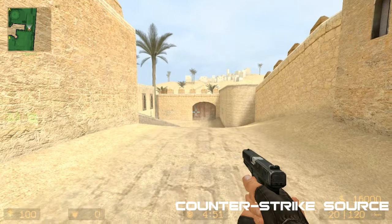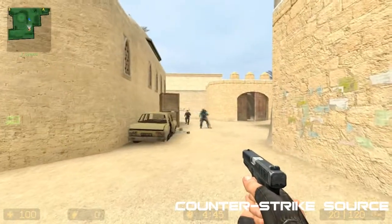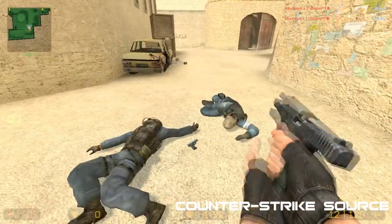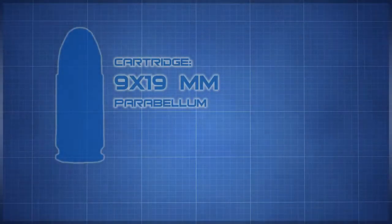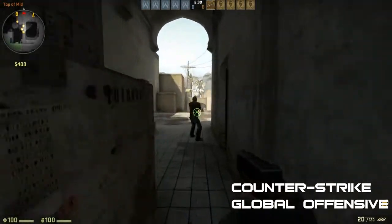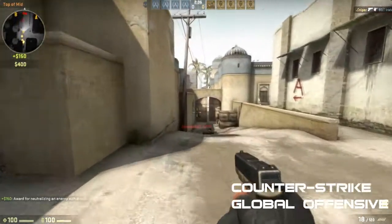The Glock 18, or 9×19mm sidearm as it was previously known, is one of the pistols featured in the Counter-Strike series. It is a spawn pistol for the terrorists in every game. Despite being a spawn pistol, the Glock 18 is available to both teams. During a match, it is used almost exclusively by the terrorists. In fact, it is rare to encounter counter-terrorists utilizing the weapon.